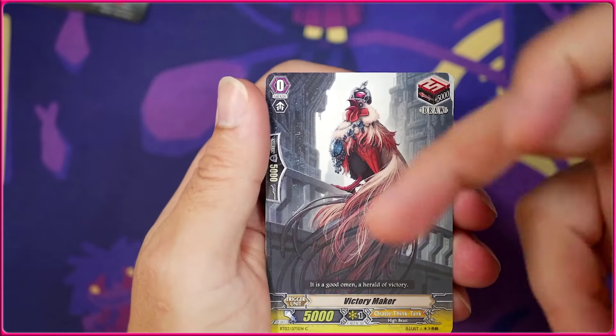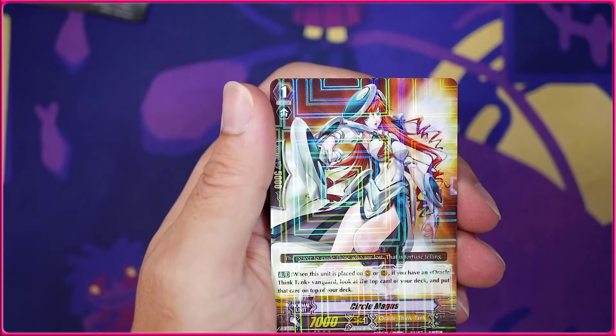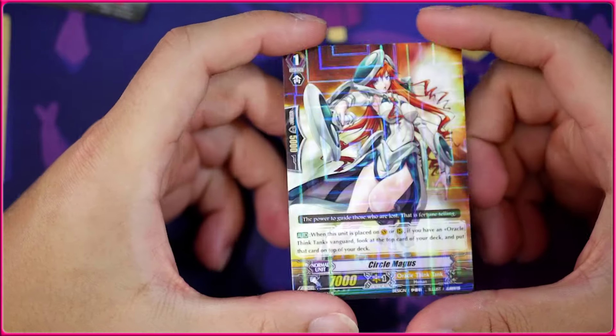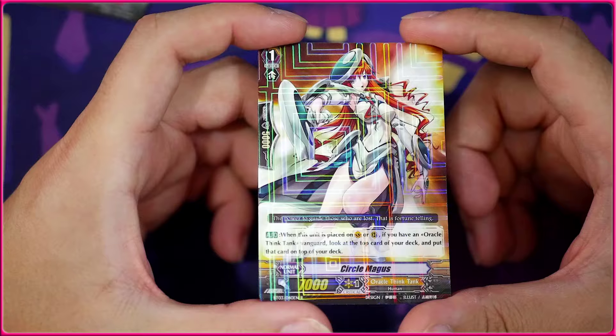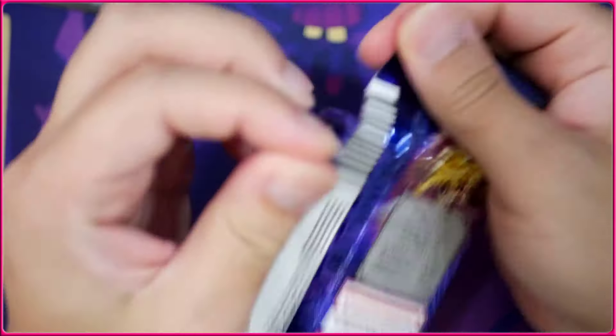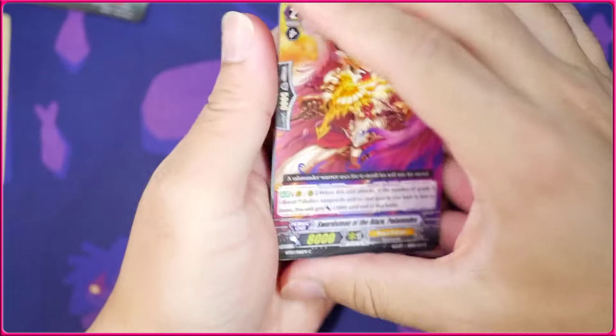Maybe one of these days we'll see something like that again. We got another Victory Maker — such a cool card. And we also managed to pull the Circle Magus, who is the other promo card inserted into the English version of this set. Whereas Japan had it as a tournament promo — so lucky us I guess. Circle Magus is pretty good; I think it sees some play.